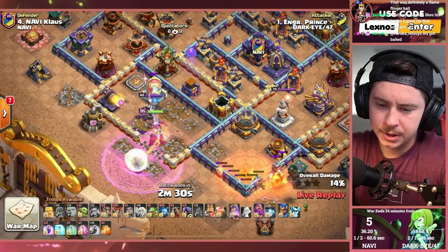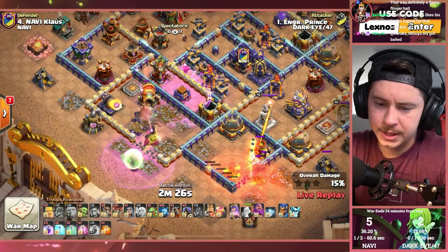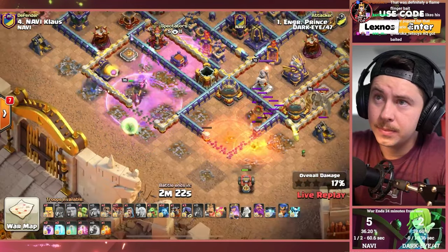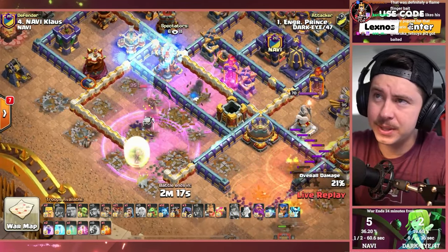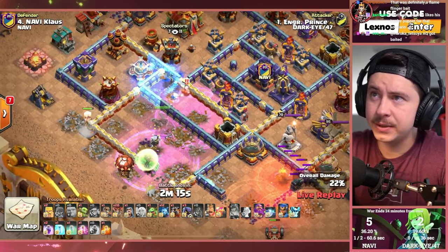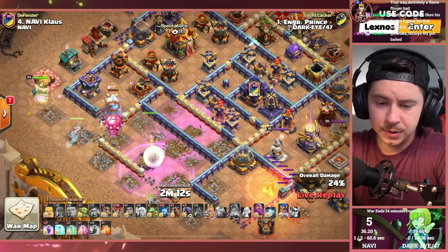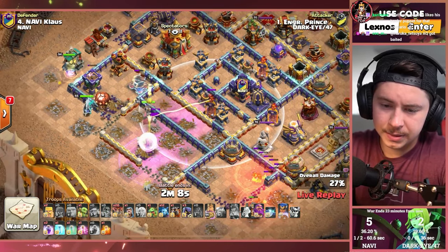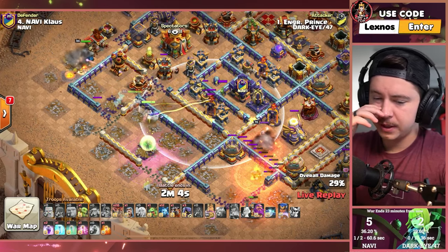Queen got through the Scattershot, getting through the Ricochet Cannon. Got to fight the Champion first — with the Frozen Arrow she'll be able to get through all that. Get through the Mortars, trying to keep the Queen alive. Freezes, but the ability still goes off. I think that Rage did not hit the healers right away. Wallbreaker decides to go for that junction over there, so Queen is going to dip out to the left — hopefully the multi does not end up hitting healers.